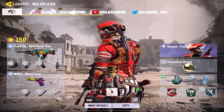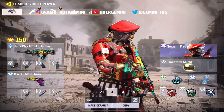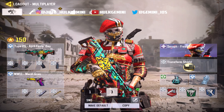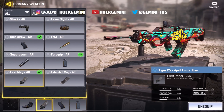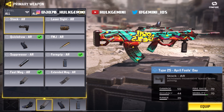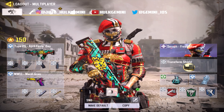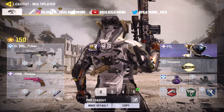Moving into the third loadout, we have the Type 25. The Type 25 is the best assault rifle as of right now in season three. The crucial attachment I'm using is fast mag instead of extended mag, because in situations where I can kill two enemies with the rounds I have without extending mag, and I need to reload to take another fight, fast mag is the right call.